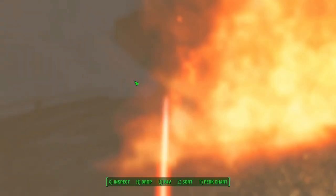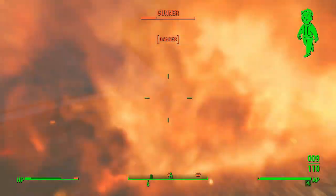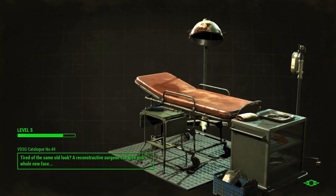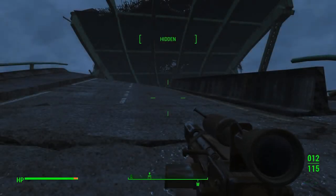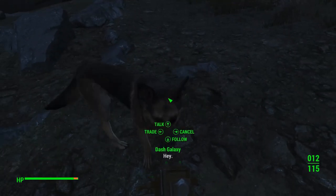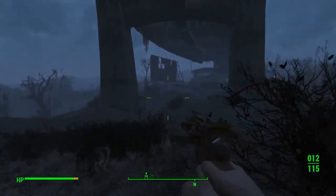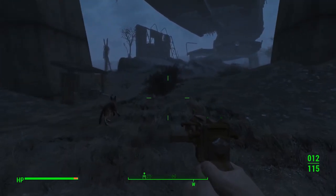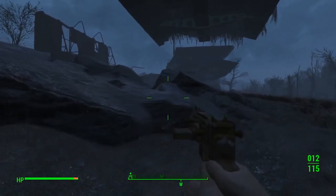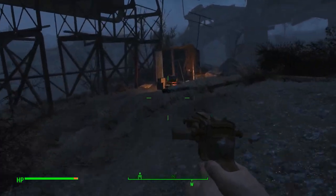Oh, he hit me — time to heal. Aid — stim pack, stim pack. Oh, I wasn't healing fast enough. I may simply just not be good enough. Alright, we're gonna rethink this. Come on buddy — follow! I think I have to take my hand off my mouse to do that. We're gonna see if there's another way in here. Taking them on head-on doesn't seem to be the way. There might be a way in the back. Them having those molotovs is what hurts me the most.